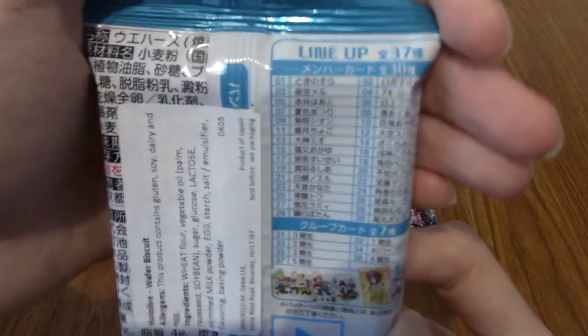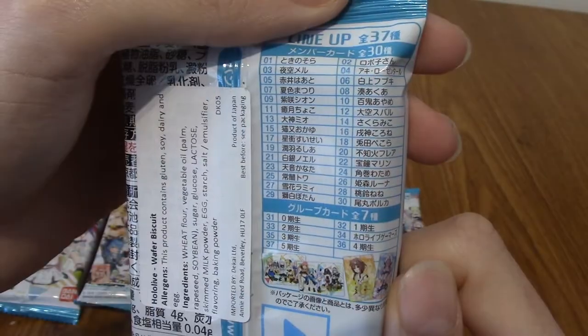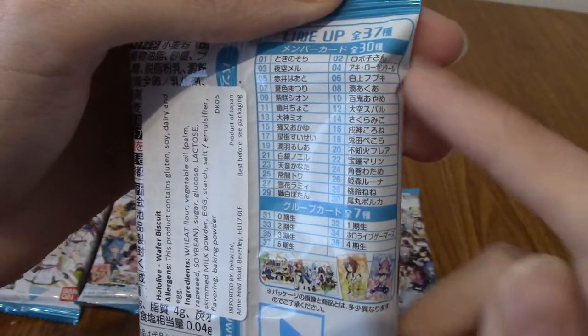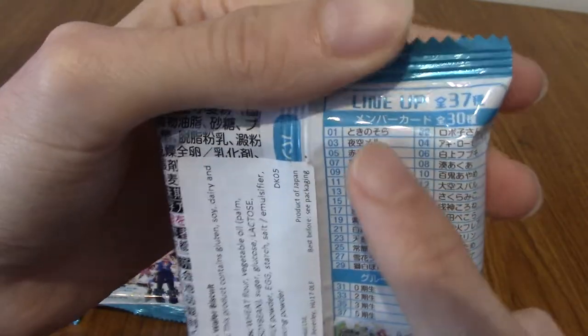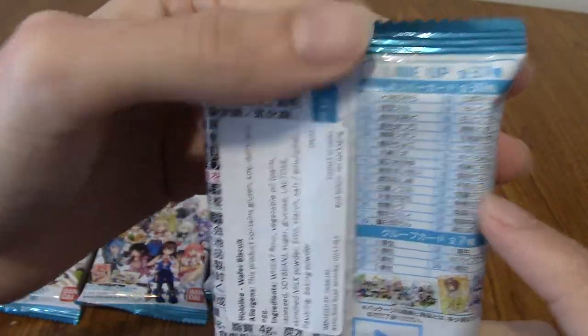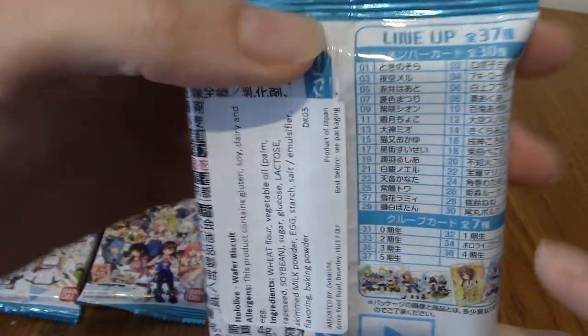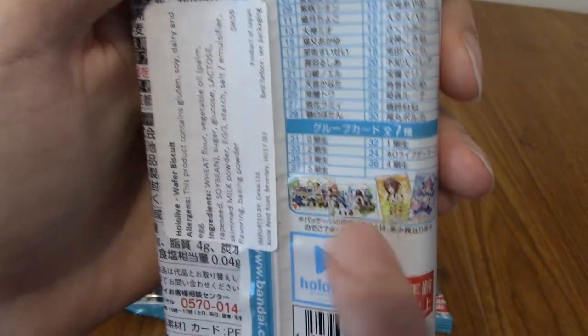As I mentioned, there are 37 cards. Unfortunately the cardboard tray for the wafer is warping this a bit, but as we can see, there are 30 member cards — the individual cards of each member — and then there are seven group cards, where you sort of get all of them together.